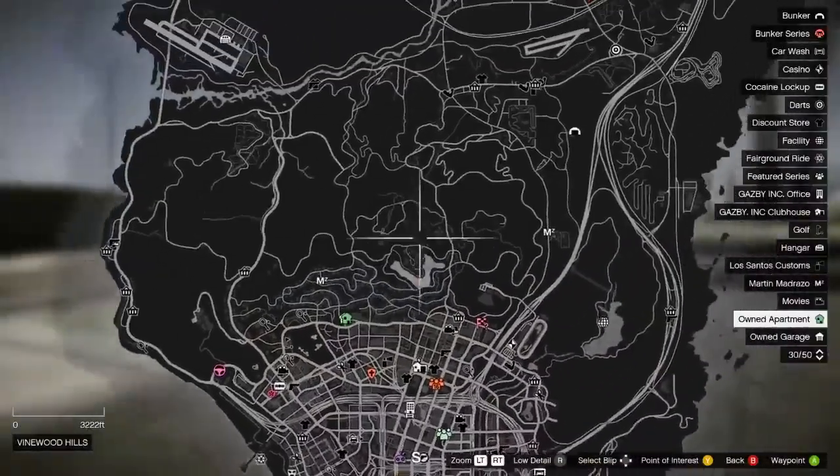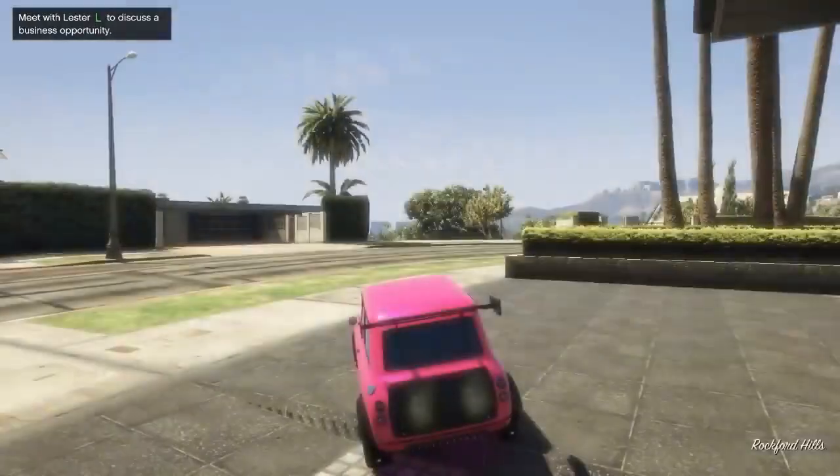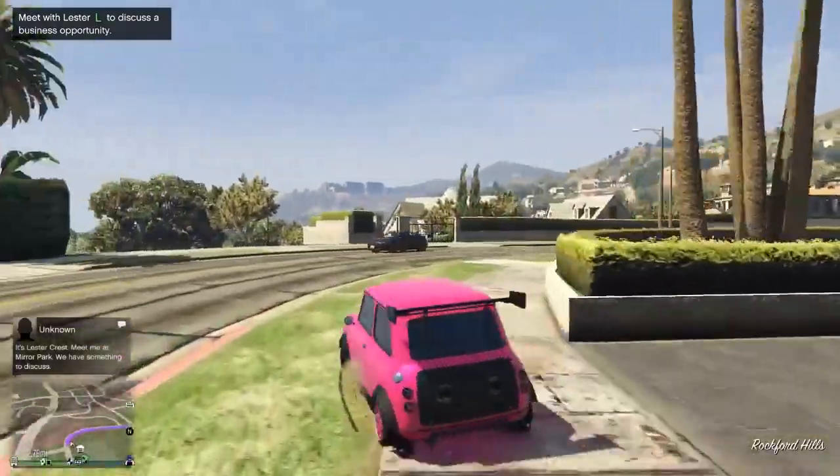The next step of this tutorial is setting our waypoint over to this convenience store, and then I'll be explaining what we need to do to get this glitch started.